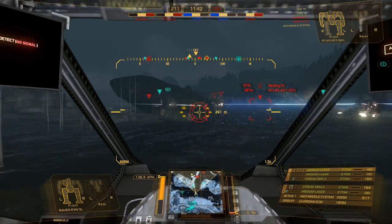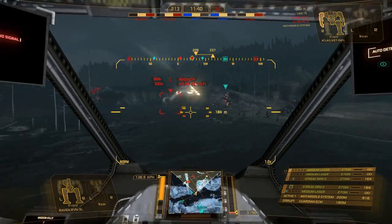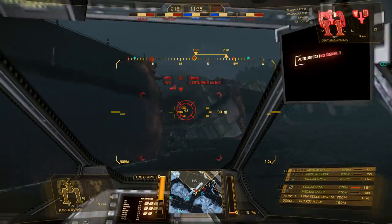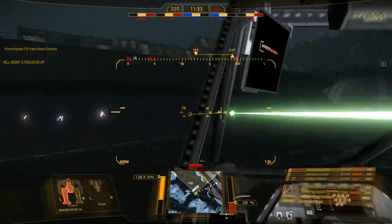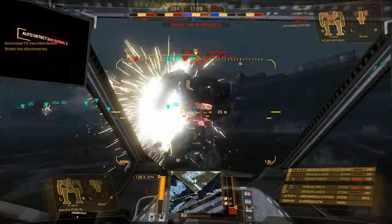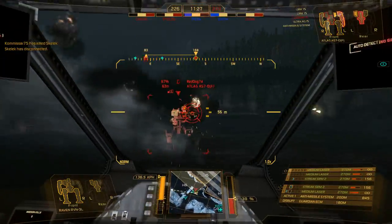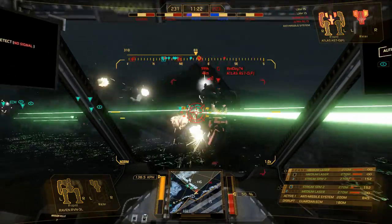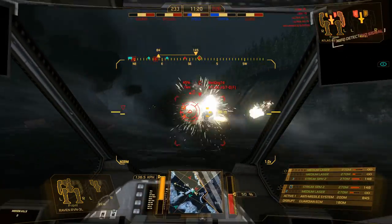This guy has two AC5s, but I think I'm not going to mess with him - I'm going to try and mess with this guy instead. One of the great things about me is I can just stand right behind him and take out his back armor. It's always great when you're a light mech and you're able to just circle strafe guys and take out the back armor. It's a lot of fun.